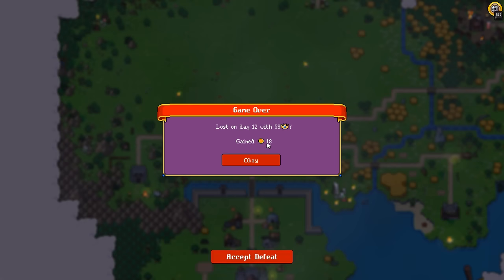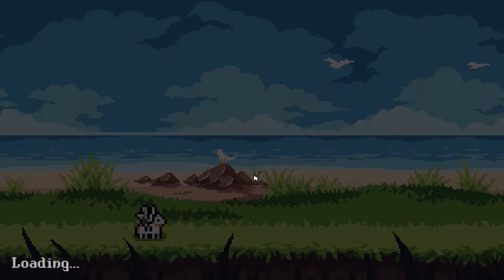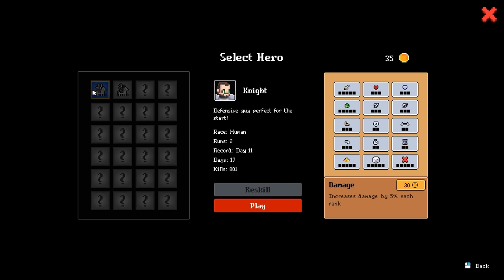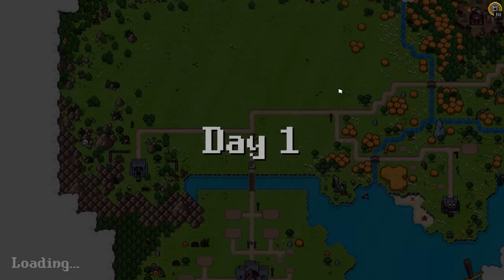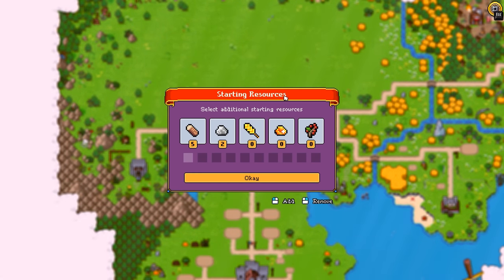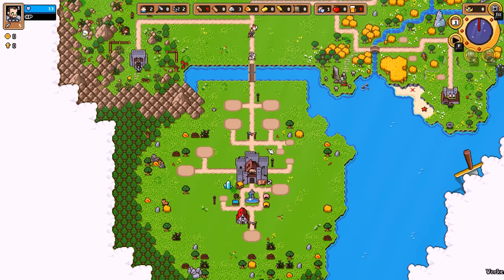We only get to take back 18 coins this time because I spent almost all of it, but it's fine — we're about to have a much stronger third run. First, let's go over here: do I want to spend some money boosting up my character? Yes — I want to get Greed, so I get more coins after every run. It doesn't exactly help me right now, but it helps me scale up a little bit faster later on. Look at all these extra plots I'm starting with now, and we get to start with some extra resources thanks to that orb.